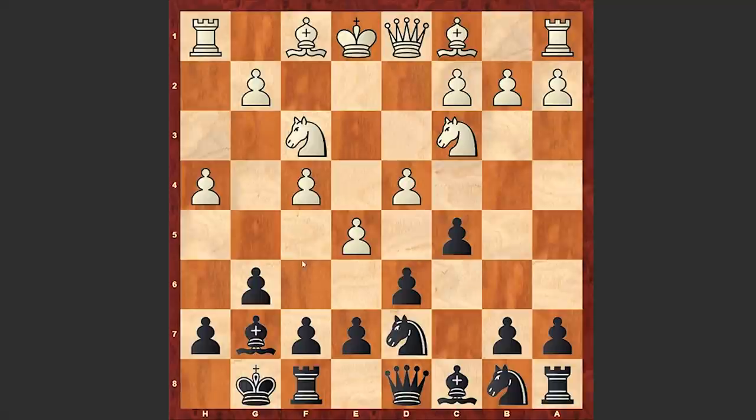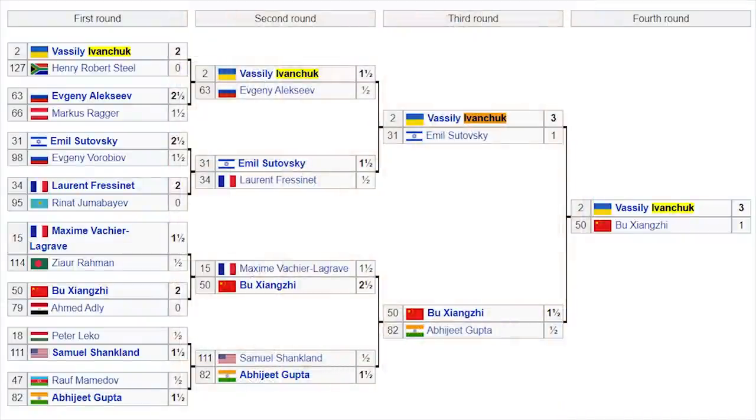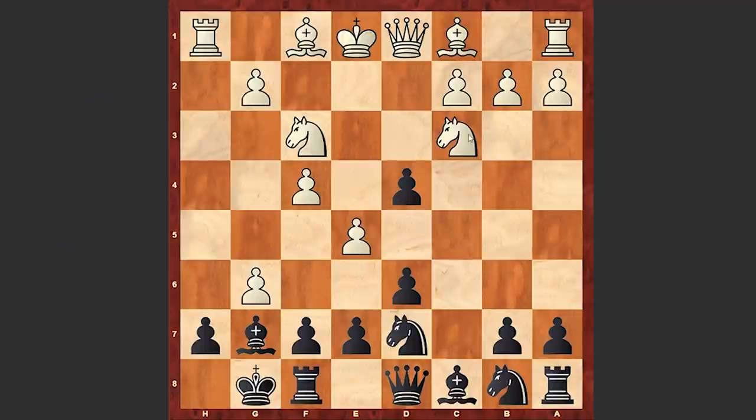With an early pawn push on the h-file, White wants to organise a quick attack and just checkmate the Black King. This is what White intends, and in this case utmost precision is required from Black's side. After h5 we see cxd4, hxg6. It's very strange that Sutovsky is playing this aggressively because it's Ivanchuk who is in a must-win situation and not he. Instead he is adding fuel to the fire, going for very sharp positions. The line chosen leads to a piece sacrifice, and with his last move he offered the knight on c3.